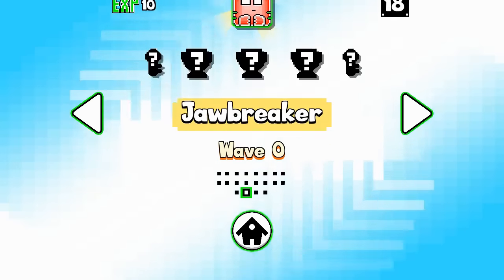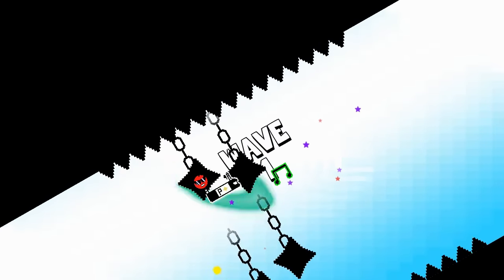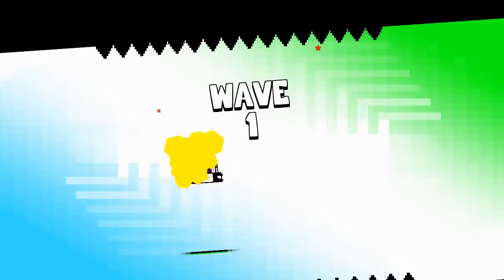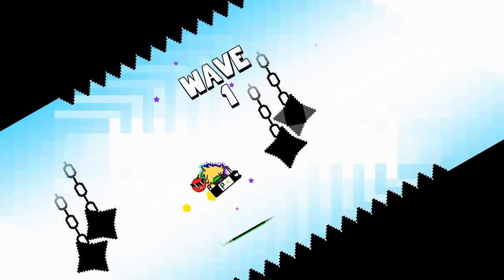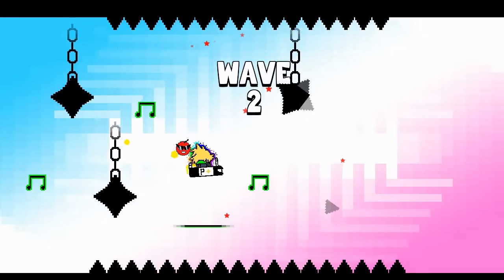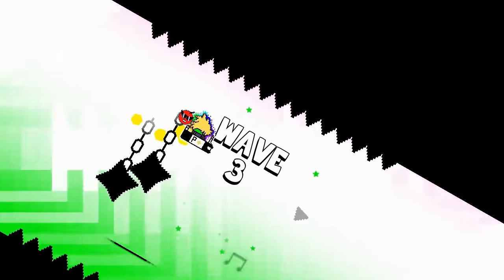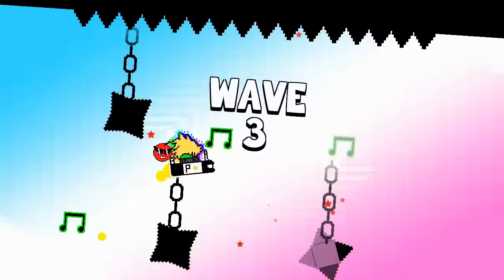Without further ado, let's check out the new form. It is called a car. If you press jump, you go up a little bit so you're kind of flying. It's more or less the rocket. These controls are kind of new, it will take some time to get used to these.